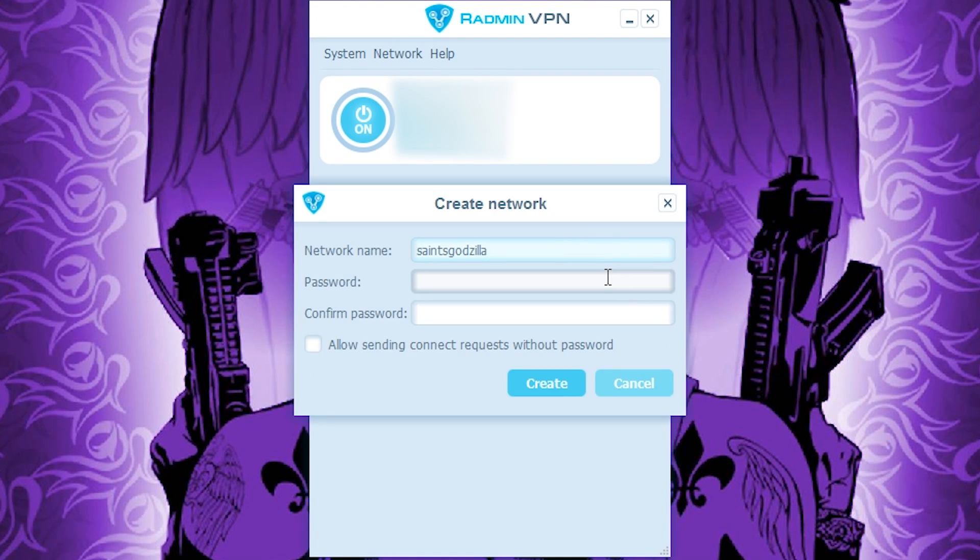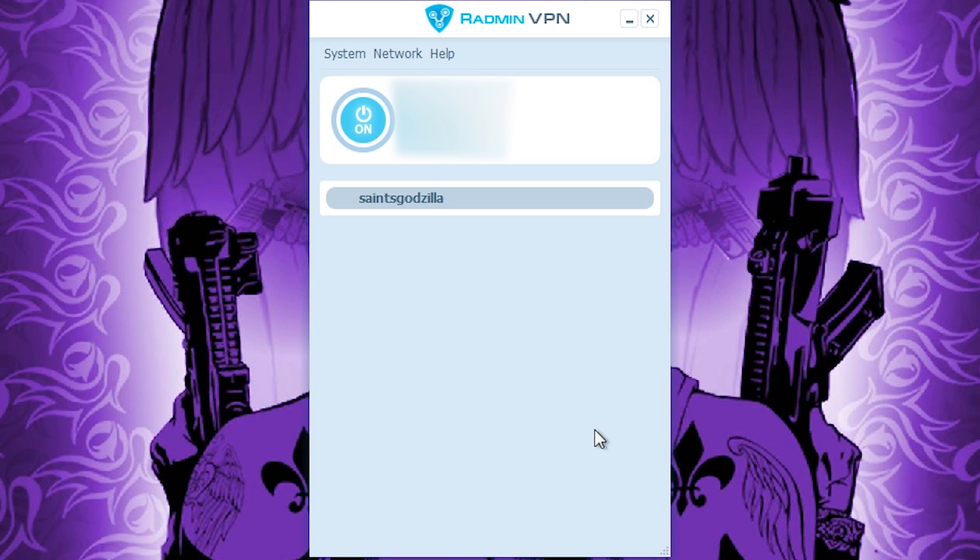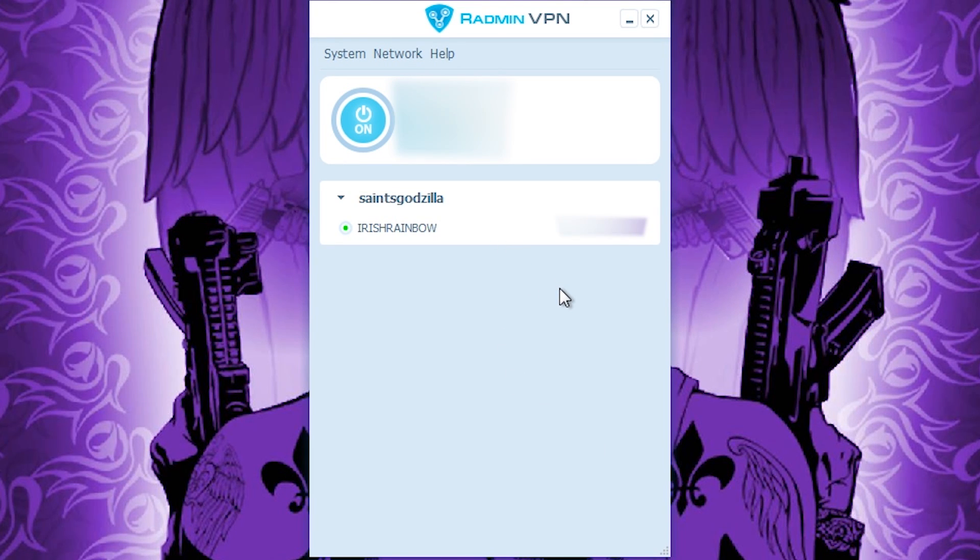Name the network whatever you like and make a password. Now, you'll need to give that information to the person you plan on playing Saints Row 2 with so they can join your network. Once you see that they're connected, start up Saints Row 2.